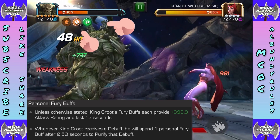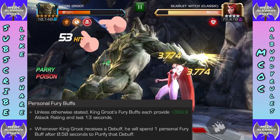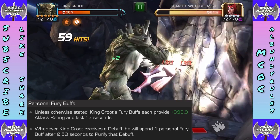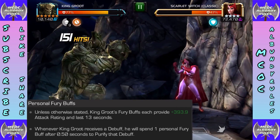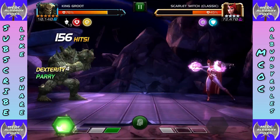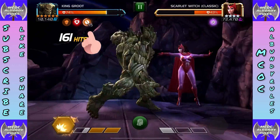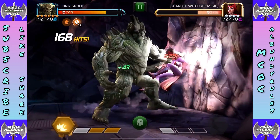Let's get into theory buffs. Theory buffs scale on the attack rating for 13 seconds. Whenever King Groot receives a debuff, he will spend one personal theory after half a second to purify that debuff. Debuffs he's not immune to will last for half a second before being purified. With poison at the beginning of fights it will also fall off at the expense of one theory. Theories are like currency — they're easy to gain, they fall off but he can get them back every 13 seconds, and they can be used for certain things like debuffs and extending poison.